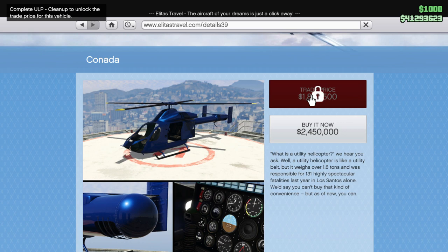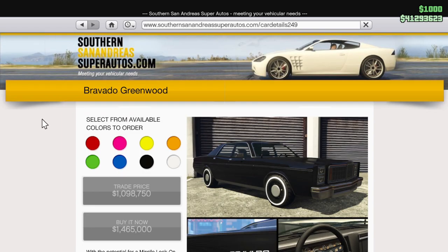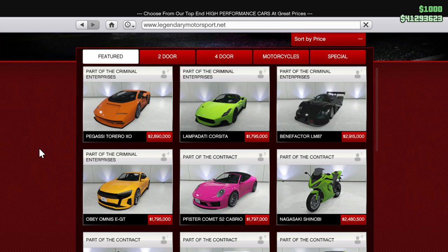Next, we have a new vehicle on Southern San Andreas Super Autos — the Bravado Greenwood, a nice old-school muscle car that looks very clean. It is a bit pricey though.